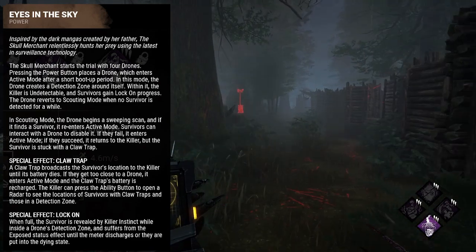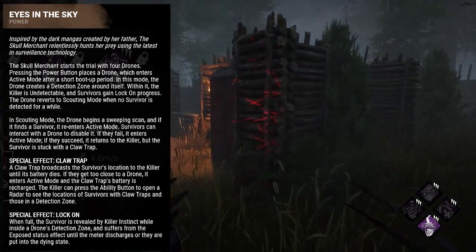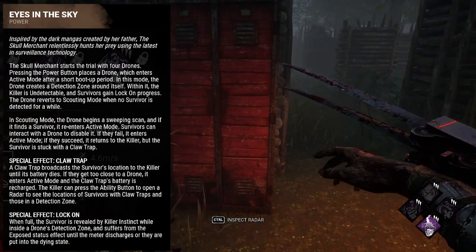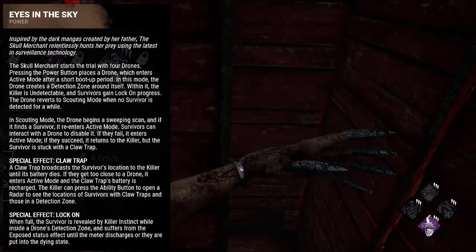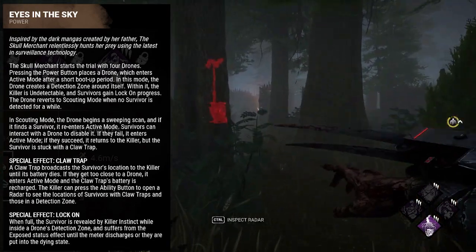If a survivor stays within the detection zone for too long, they will become exposed, and the Skull Merchant will gain killer instinct on her radar while they are in the detection zone. If no survivors enter the detection zone, the drone will enter scouting mode, where it begins sweeping the area looking for a survivor. If it detects one, it will re-enter interactive mode.